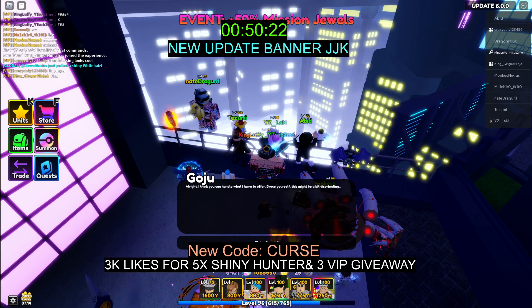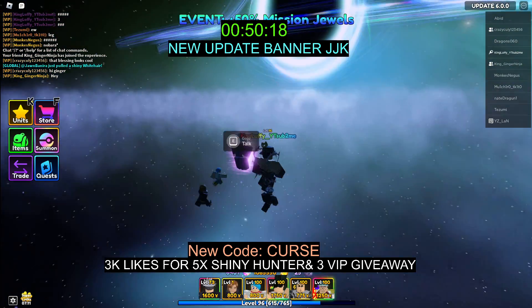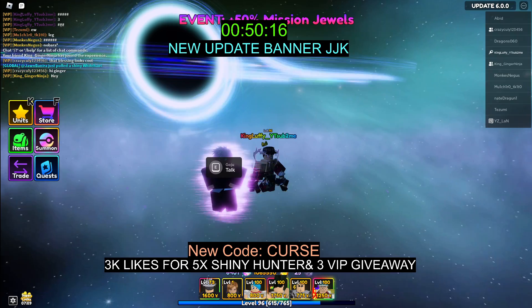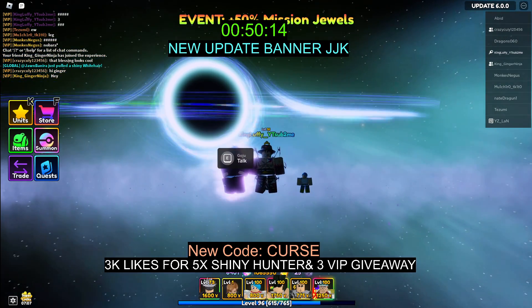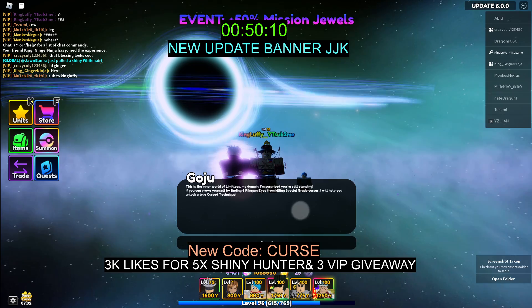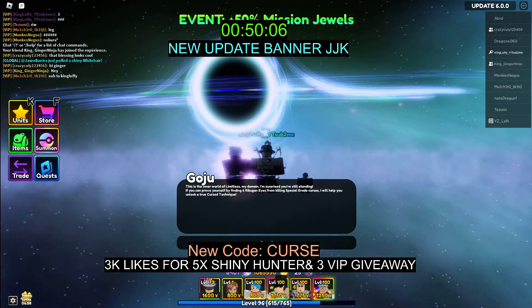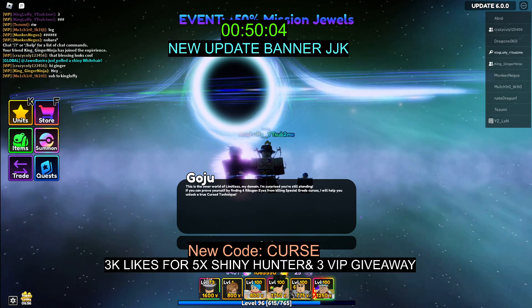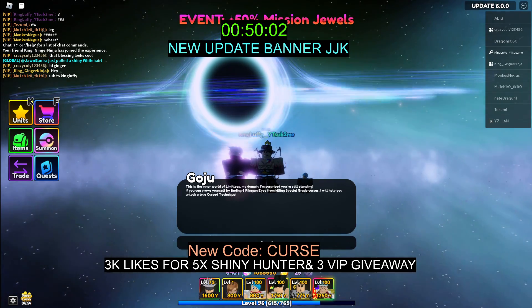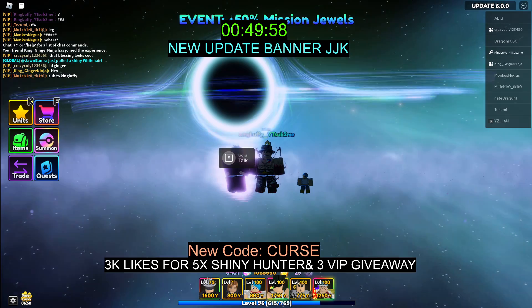Let's go talk to him — can you train me? Now you get to enter the domain. As you guys can see, this is the inner world of Limitless, Gojo's domain. He says: if you can prove yourself by finding 6 Rikugan eyes from killing special grade curses, I will help you unlock a curse technique.